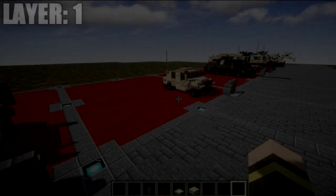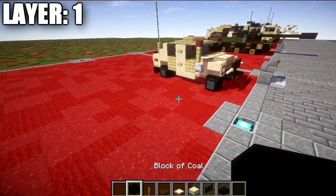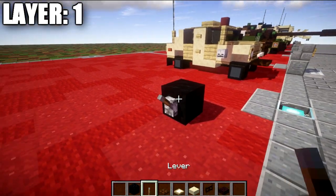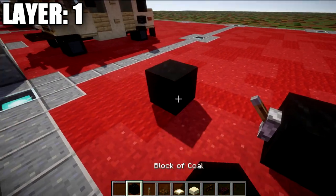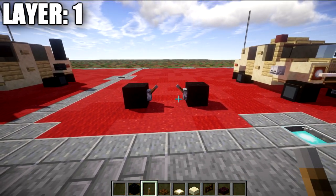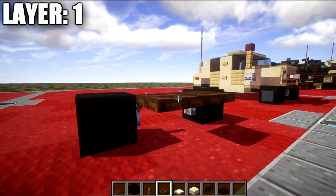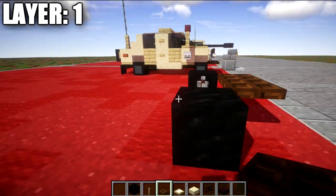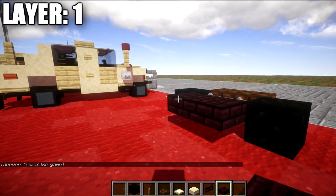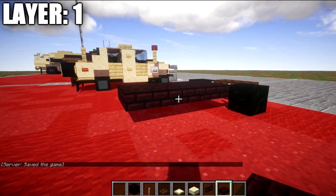Getting started with layer number one: we're going to place down a block of coal, then coming off it place down a lever. Skip a space, place down another block of coal and another lever — these two levers face upwards. Coming off these levers, place down a dark wood trap door followed by a second one. After that, take nether brick top slabs and place down a row of two across, followed by a second row, a third row, and a fourth row.